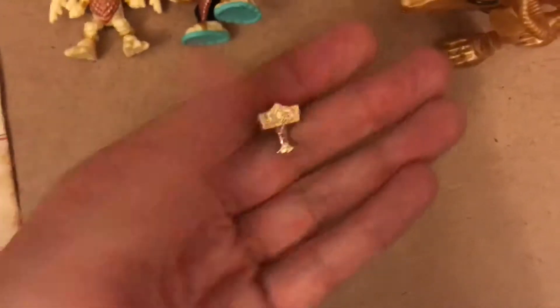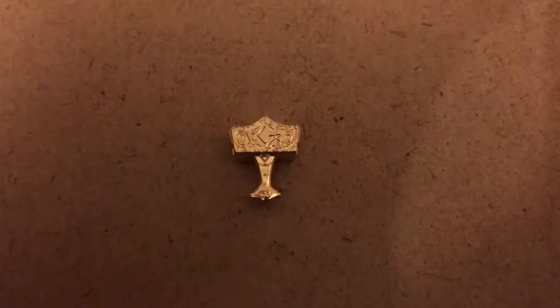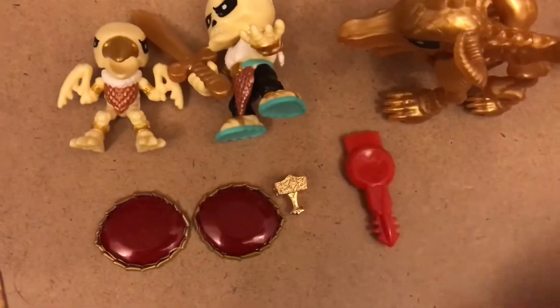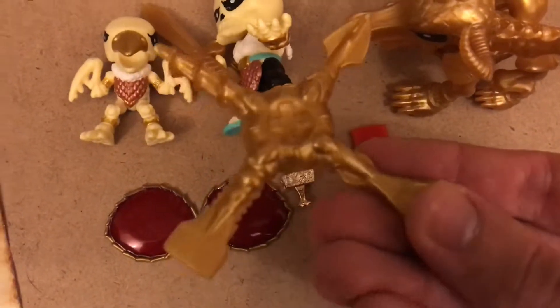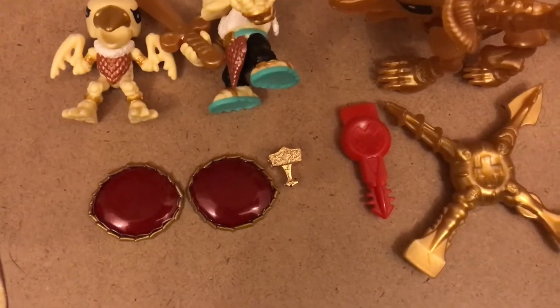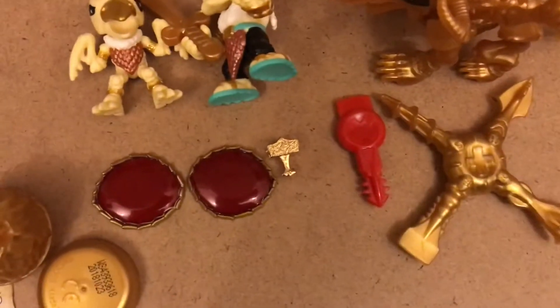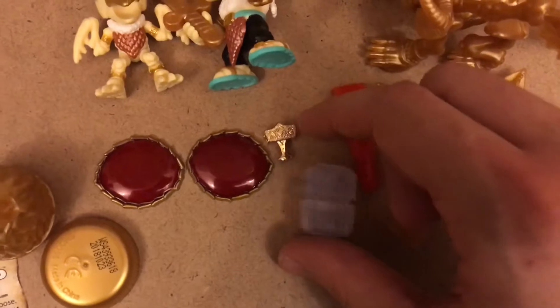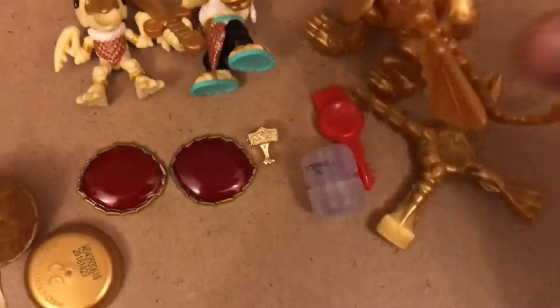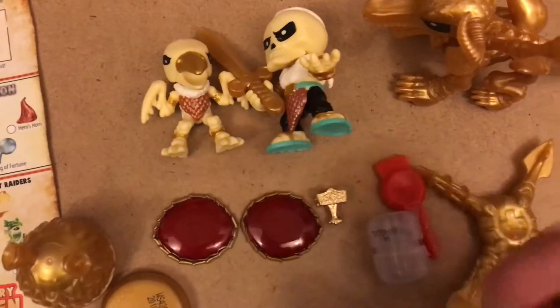There is the gold dip treasure, the Hammer of Glory — just trying to get a closer view of that so you can see it. You get the two dragon's eyes, you get the little digging tool that comes with the mini beast, you also get the main golden digging tool, you get the dragon's heart container, you get the little capsule that the little gold hammer comes in, and then you get the gold barrel for the treasure that comes with the hunter.